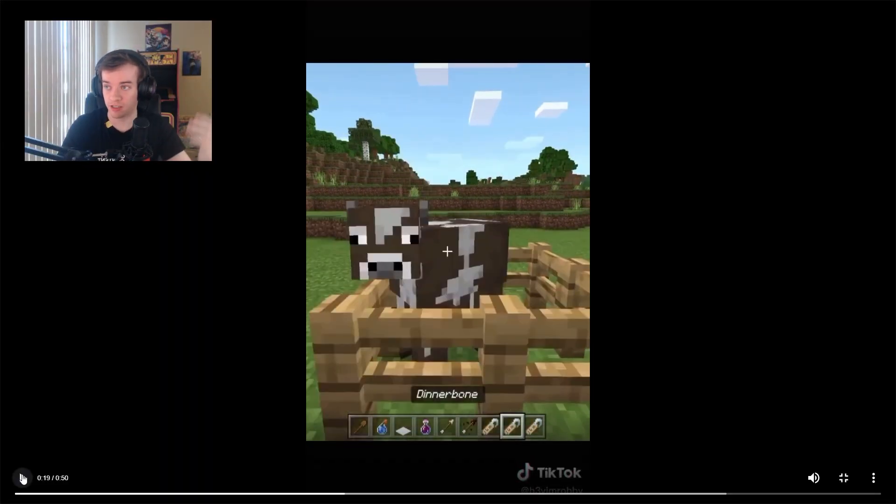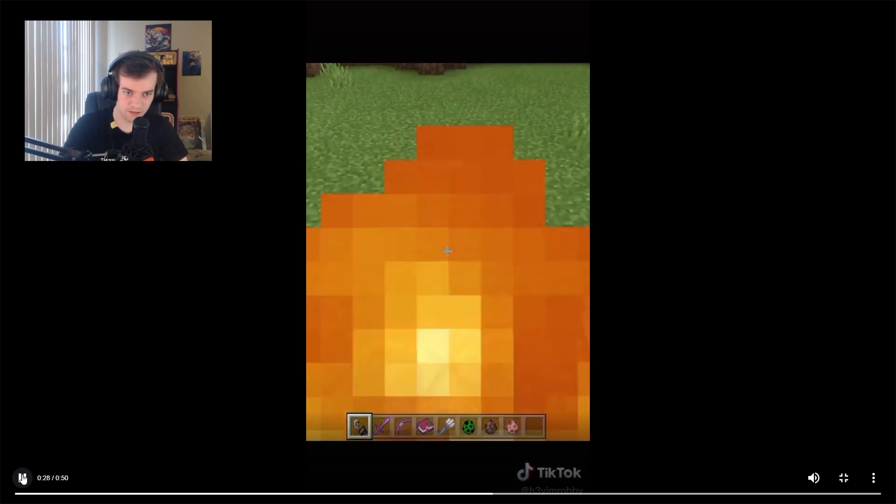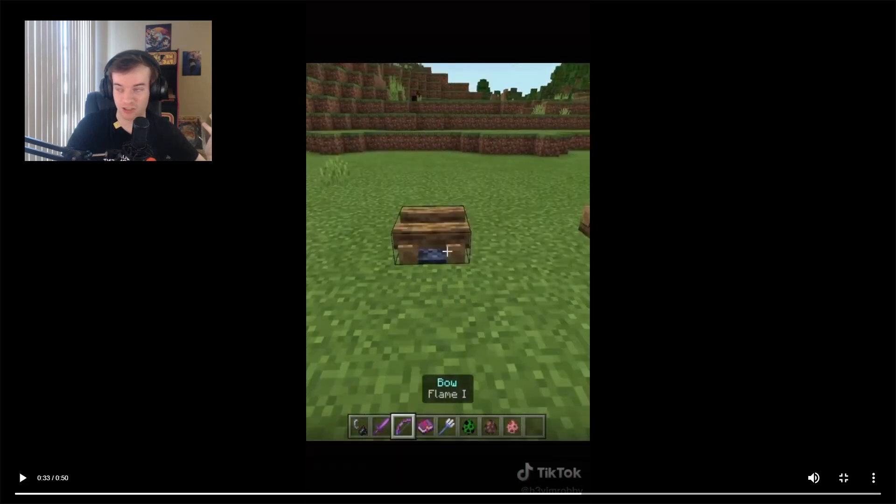Jeb will change colors. Dinnerbone will go upside down. Oh, that's kinda cool. Doesn't really help. It's just strictly better to light it with the flint and steel than waste armor durability and potentially take damage, but still pretty cool.